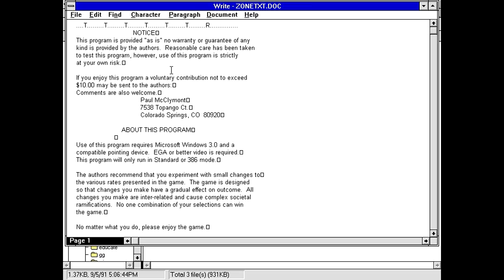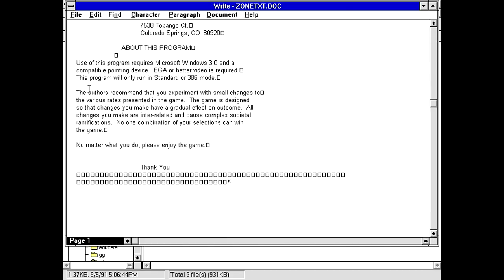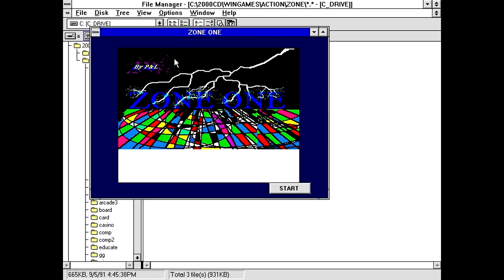Got a doc file here. This program is provided as is, no warranty — yada yada. Seems to be worth $10, whatever it is. Made by a Paul McClymont. Use of this program requires Windows 3.0. Hopefully it works on 3.1 then, but we're going to see in a second. So, Zone One by PNL.